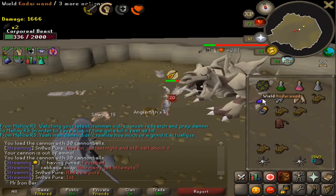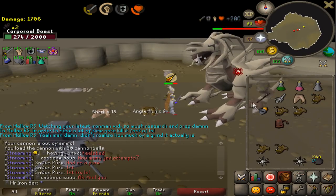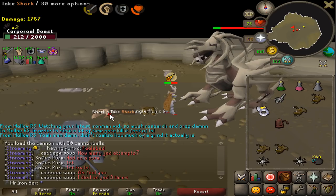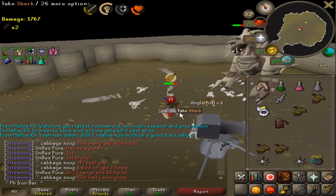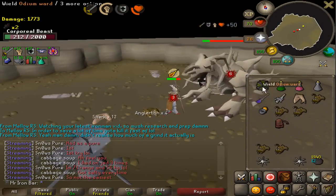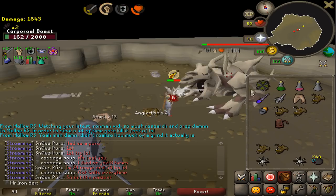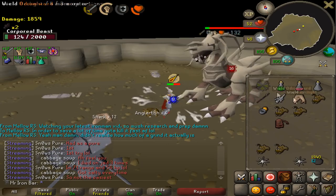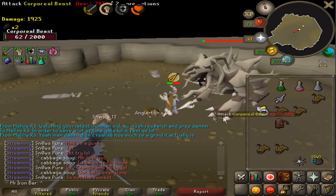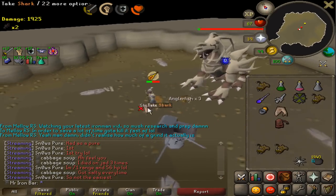I am super motivated and determined right now to at least get one Sigil on this character. But there is a limit — I'm definitely not doing Corporal Beast for the rest of my life, since there's still a pretty good chance I could hit 1,000-plus KC and still have no Sigil. So I'm setting myself a reasonable limit of 600 KC. If I reach 600 KC without a Sigil, I'll go back to other bosses and mix it up — one day God Wars, next day Raids, then Corporal Beast or something. Until I hit either the Sigil or 600 KC, I'm only going to be at Corporal Beast whenever I have time to actively play.